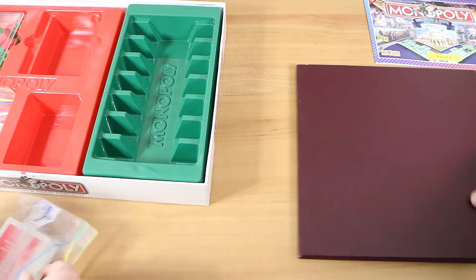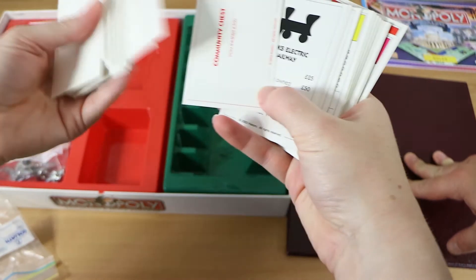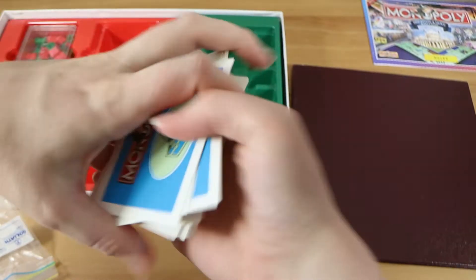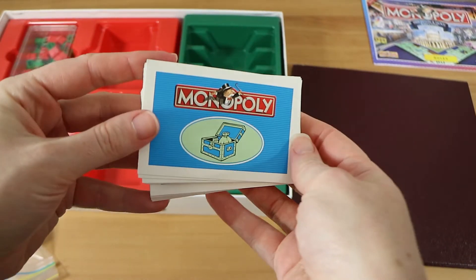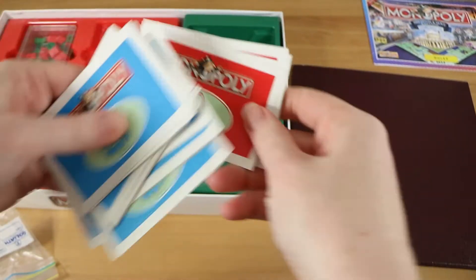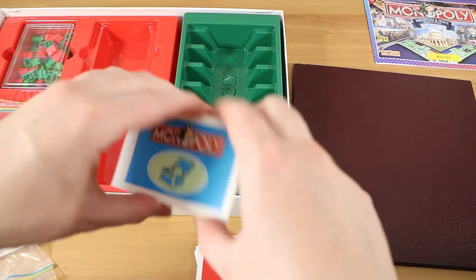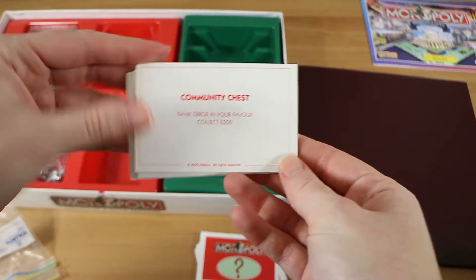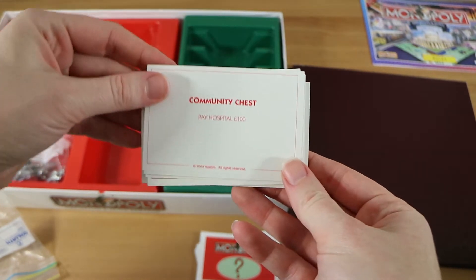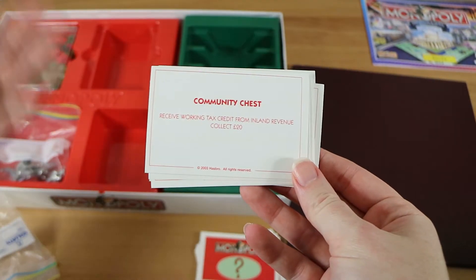Now pulling out the cards — you've got the Community Chest cards here and the Chance cards. They're made very easy to distinguish: Community Chest is bright blue and Chance is bright red.